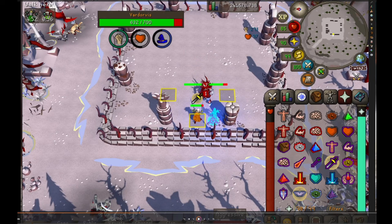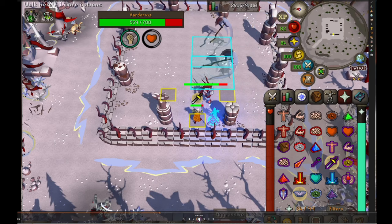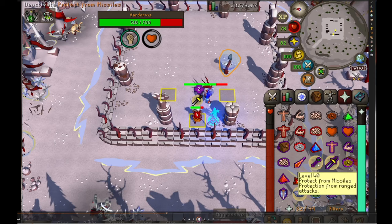I found it easier to hold my mouse over there and then switch to protect range when I heard the sound of the guy popping up or saw the orange glow around him. So that was my home base position. You're just going to attack until he starts to do one of his special attacks or axes. The axes are always going to go across from where they start — they start in the corners, they go to the corners. You can see this guy popped up, he makes a funny noise, and I just switched to protect from range until you hear the splat of his attack hit you. Then you can switch back to protect from melee.